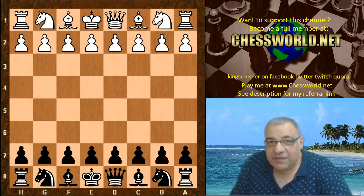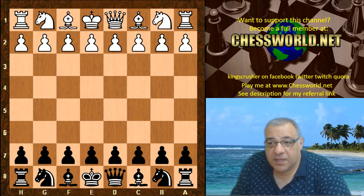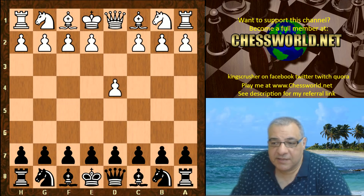Hi all. I have another fascinating game. This game features opposite side castling — it's Stockfish 7 on a 4-core i7 machine against Leela on a 1080 graphics card, provided by Gallagher. Five minutes with three-second increments time control. Let's have a look.